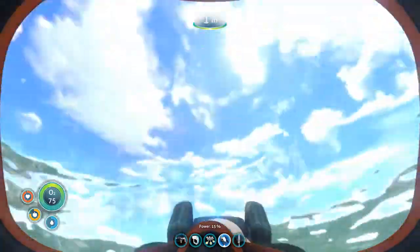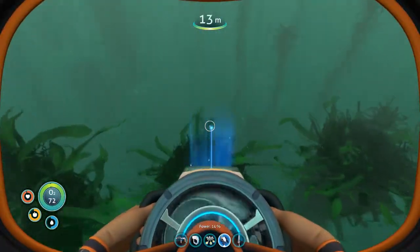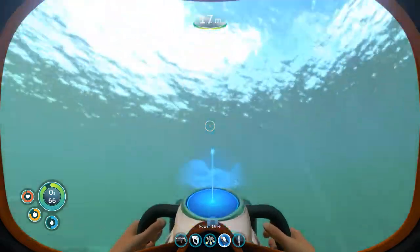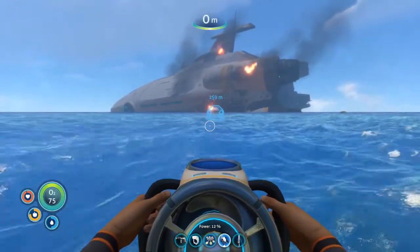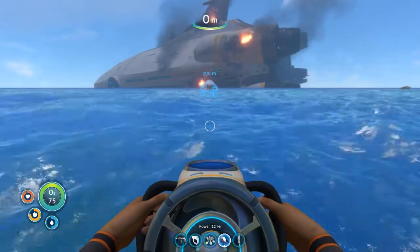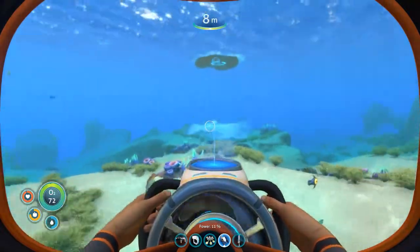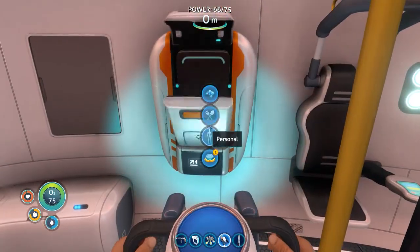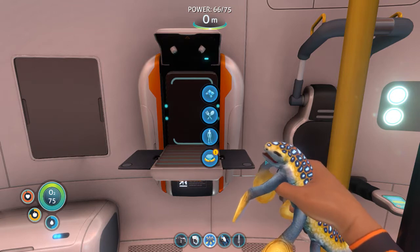Let's get some air and find out where we are. Okay, so now I think the Seamoth was around... around the Aurora. Let's head back and see what we can do about getting — I think I have to make the habitat builder to make the vehicle assembly bay. Let's find out. Oh, isn't that so cute — and he's still alive too! What are we looking for? Titanium ingot, lubricant, power cell — oh, I can actually make that! Sorry guy, you're too cute.